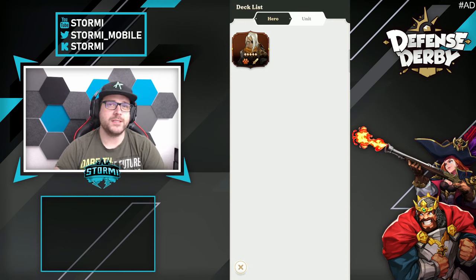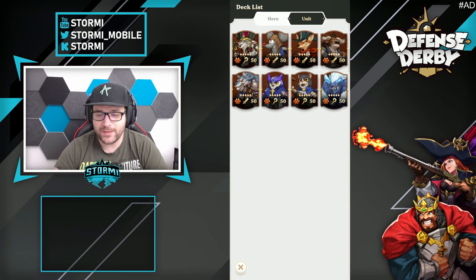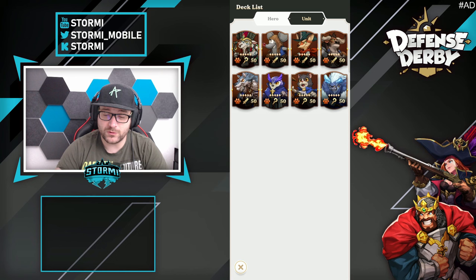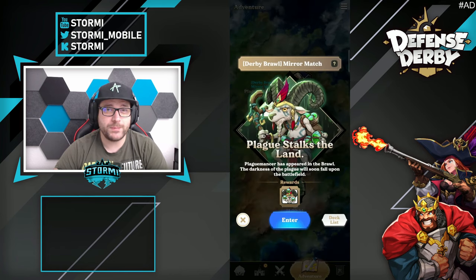There is the deck list — pretty easy. We have only one hero and eight units so we can't select anything, and you have to win with that deck to get the emote. You can count on the new unit as it is pretty strong. All units are at level 50 and you just play a normal derby match against three other players using the same deck.